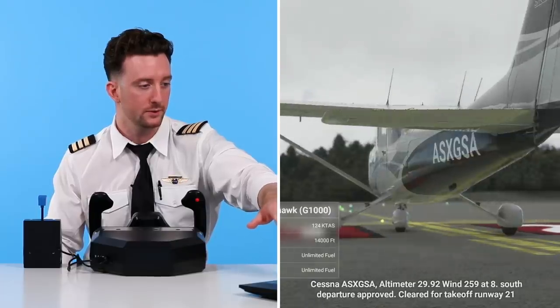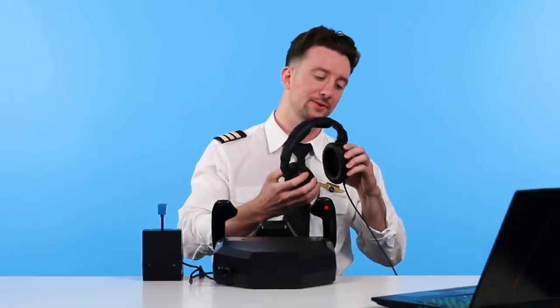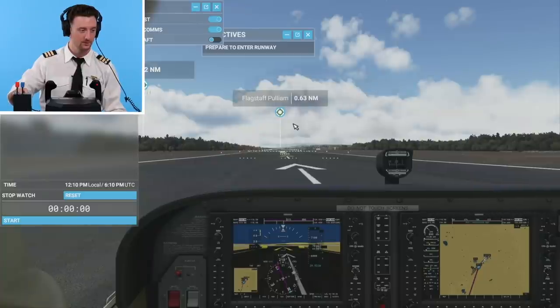172 S model, G1000, just like we got at Academy of Aviation. I got radio coming in and everything. Here we go — I got cleared for takeoff, so I'm going full throttle.